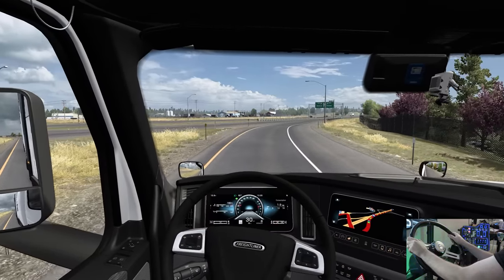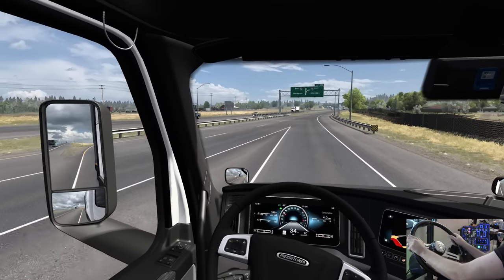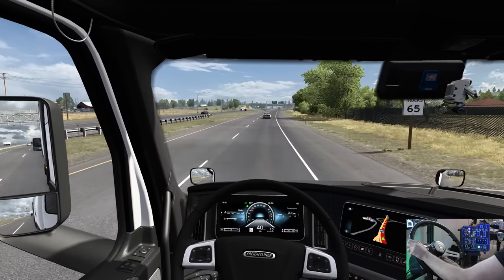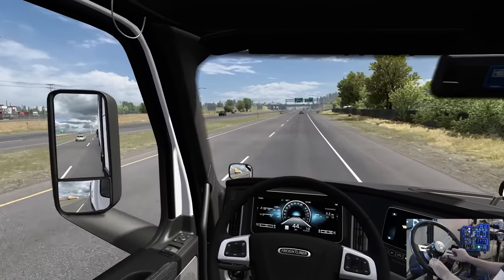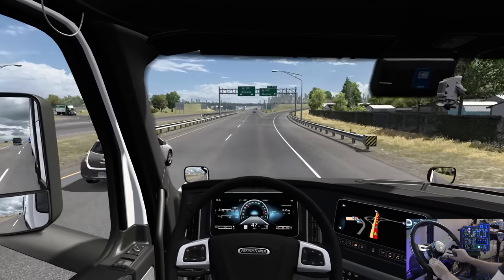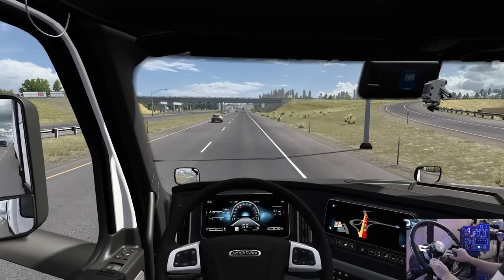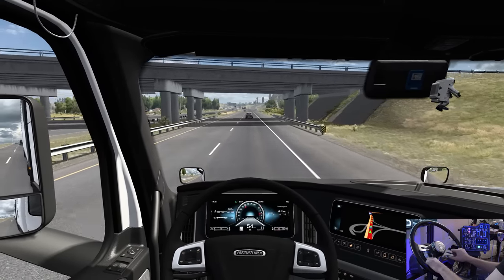We've got the 2022 package on the Cascadia today — new gauges and the 2022 aero package. You've got to force your way on the highway in ATS — it's just a thing, you get used to it. So east towards Bismarck — we're on Interstate 94 out to Glendive.